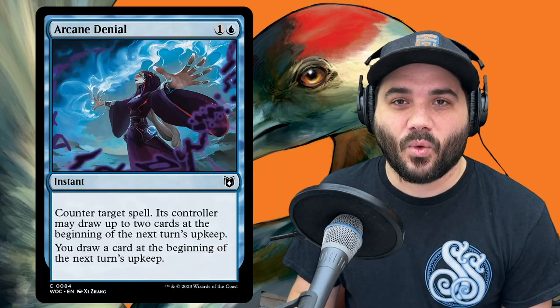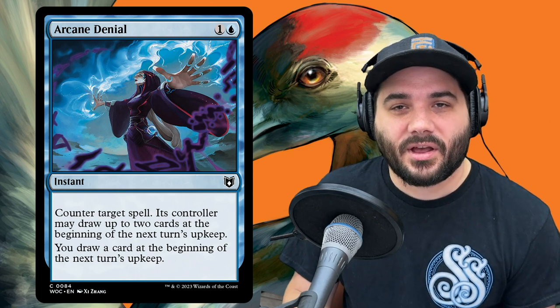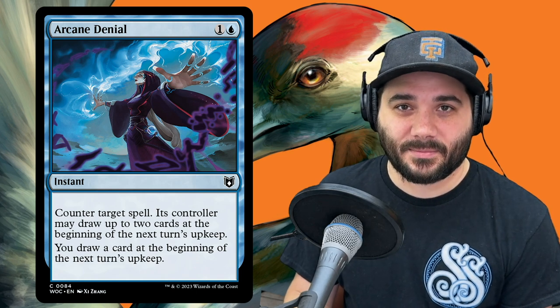First we have Arcane Denial — 1 and a blue. It says counter target spell. Its controller can draw 2 cards on the next upkeep, and you get to draw a card on the next upkeep. So it counters a spell and draws you a card. Next, we have Blue Elemental Blast — 1 blue. Choose one: counter target red spell, or destroy target red permanent.